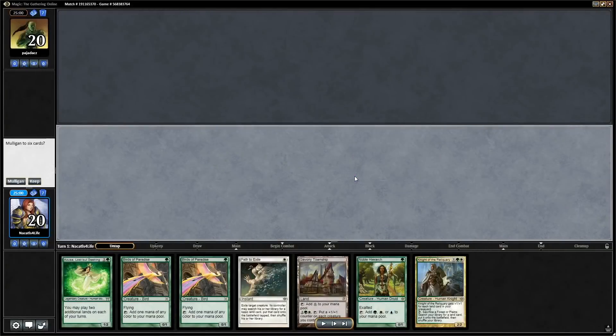Match four, and this is where we switch over to the second version of the deck. The version that has an extra two Birds of Paradise, has Azusa, and doesn't have Tarmogoyf or Renegade Rallier.